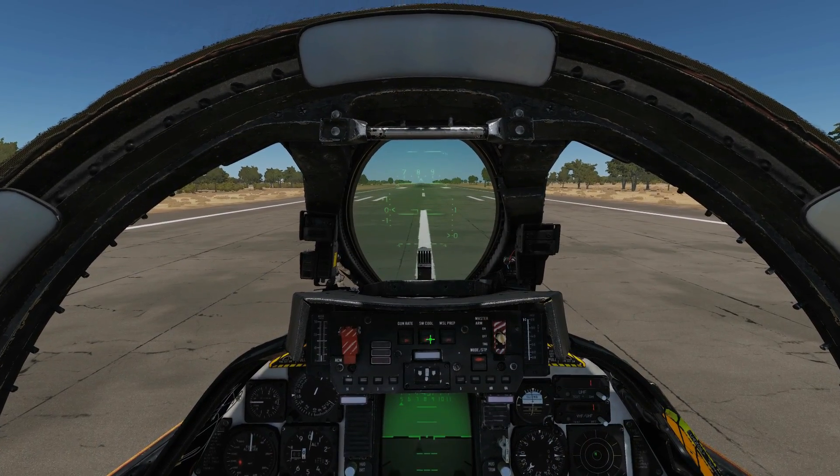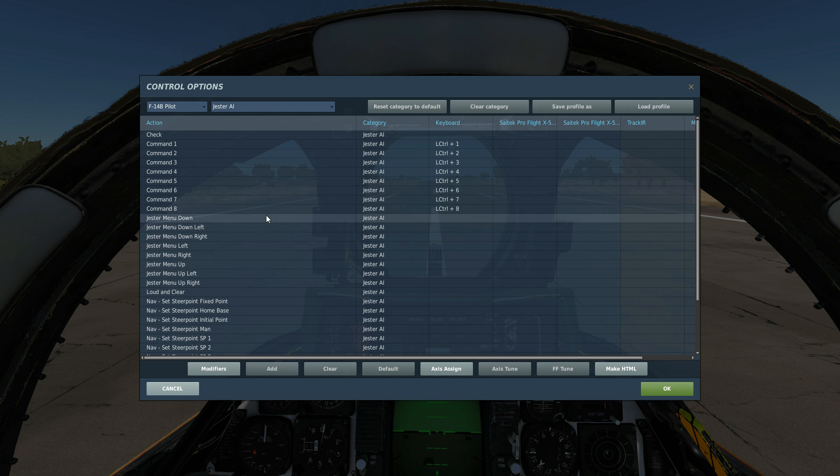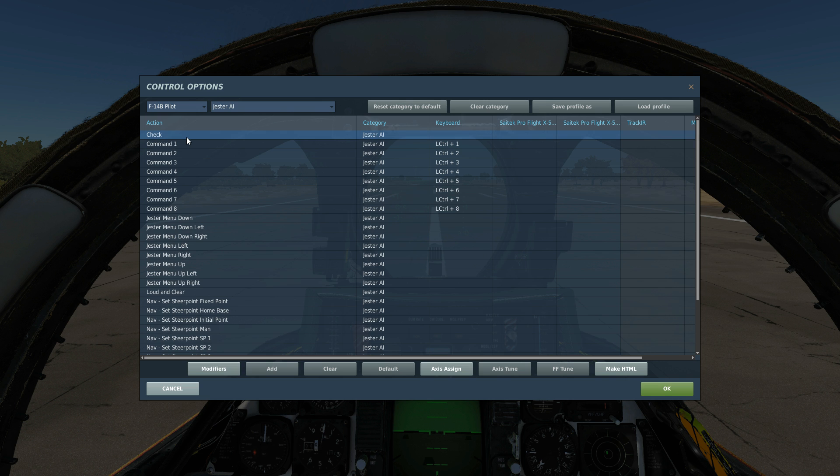Now we're in the cockpit. First let's look at the controls. As the pilot wanting to talk to Jester, we have the Jester bindable commands under Jester AI. These are not all commands — there are literally hundreds — but these are ones we'll use a lot or need in an emergency. For instance, 'Check' is just saying affirm or roger to him; you don't want to have to navigate the visual system every time just for that, so you'd bind it.